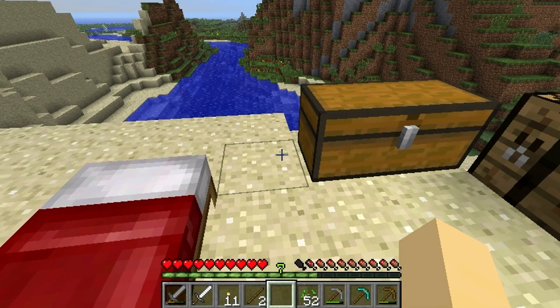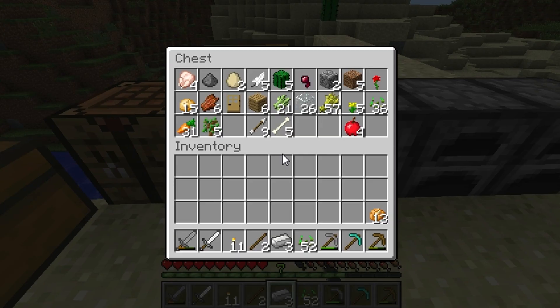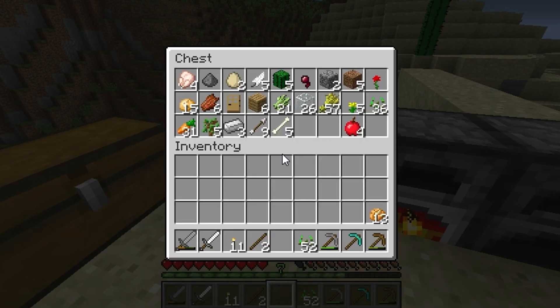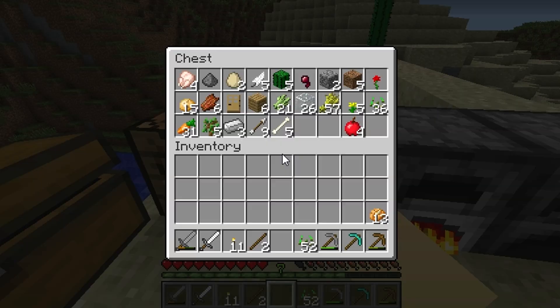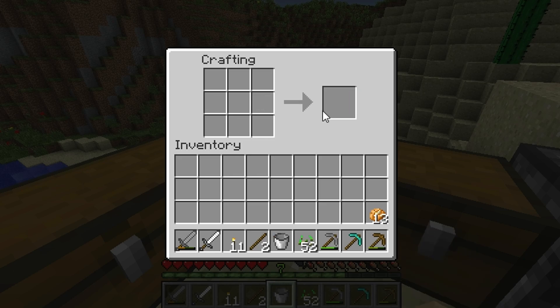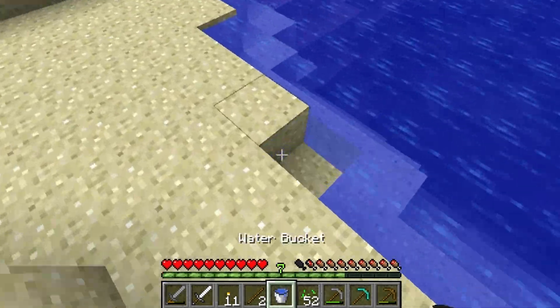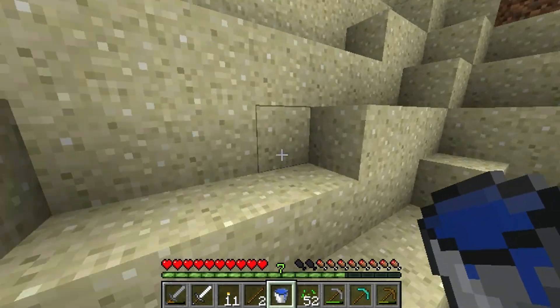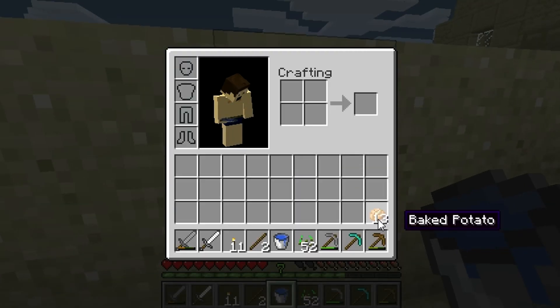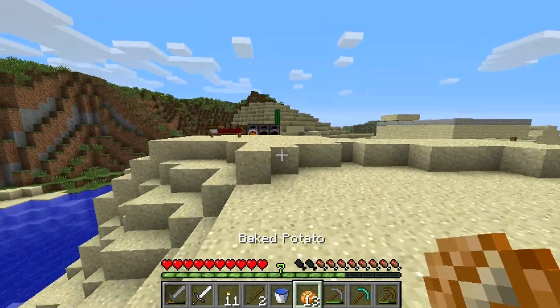First things first, let's go ahead and grab those — that's three, okay, cool. That's why I need three here. Turn it into one of these bad boys. Get some water. And then we'll be going to look for some lava and some food. These seeds are in my inventory and they shouldn't be, so I should put them up.